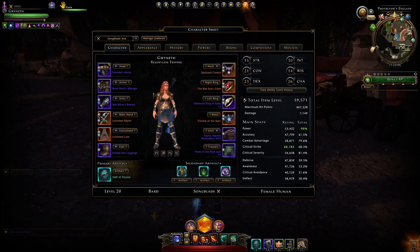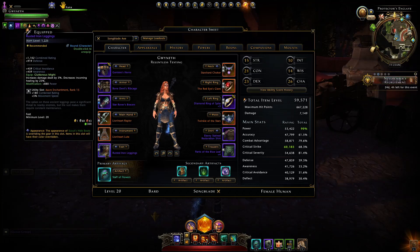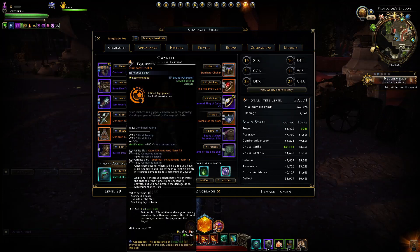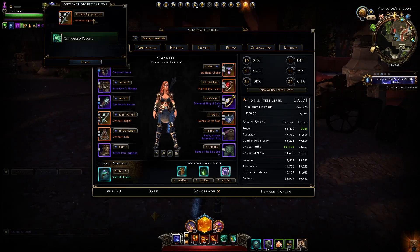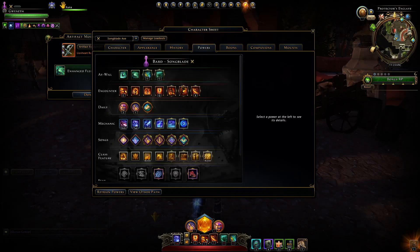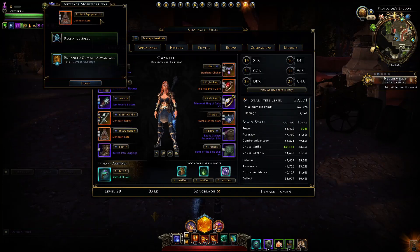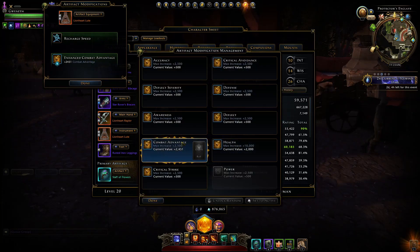For Modifications, I'm generally using Critical Strike, Critical Severity, or Power in gear slots. For Neck and Waist, Combat Advantage. In the main hand, use Enhanced Con Elemento for that extra 10% damage to Con at-wills. In the offhand, ideally Recharge Speed — the other bonuses are minimal — though I'm currently using Combat Advantage and could switch to Accuracy.